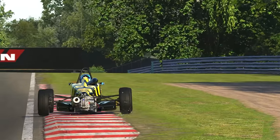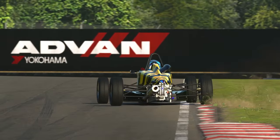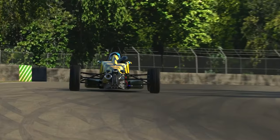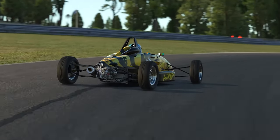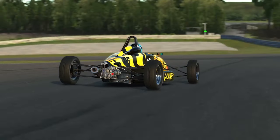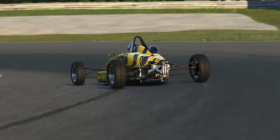Sliding on 13-inch Avon tyres, the car moves around a tonne in the corners, especially whilst they are coming up to temperature in the opening two or three laps of the run. Like the Skip Barber, it requires a smidge of slip angle through the corners to maximise its potential, which is incredibly fun and addictive.